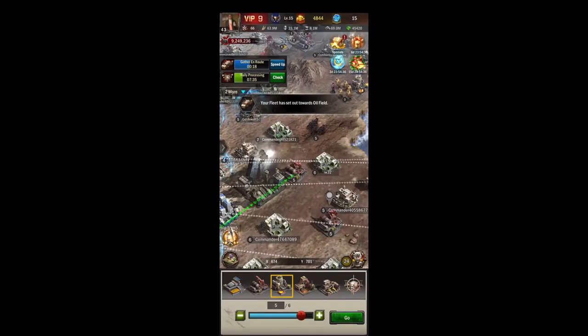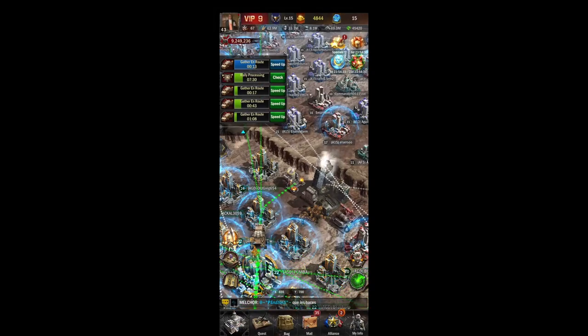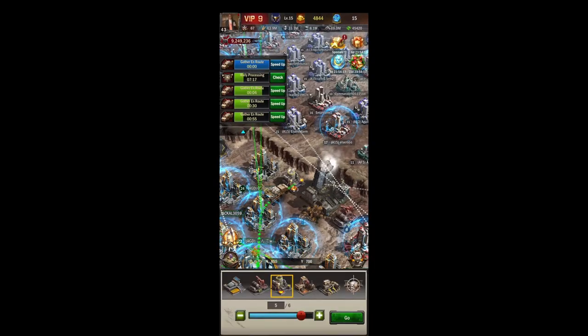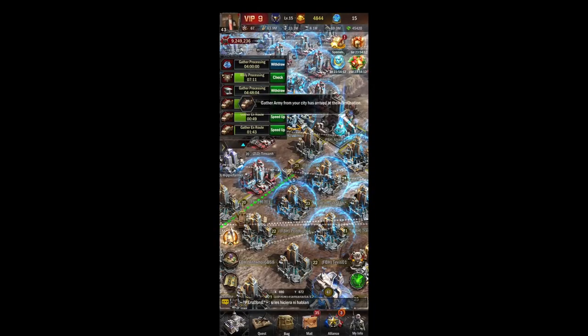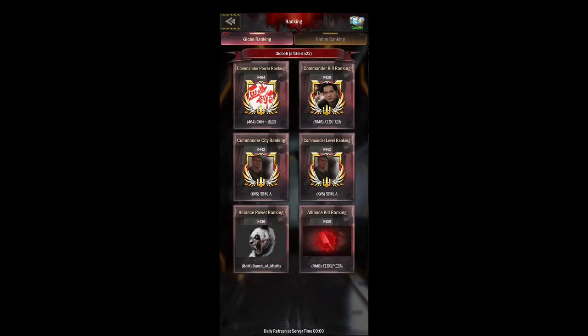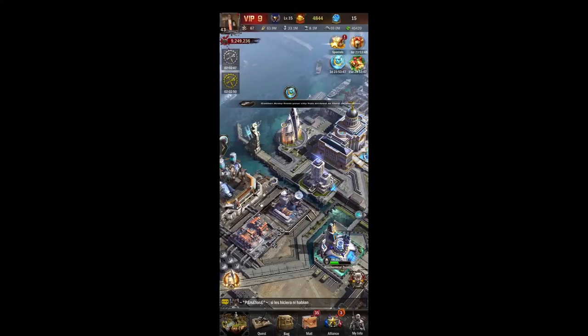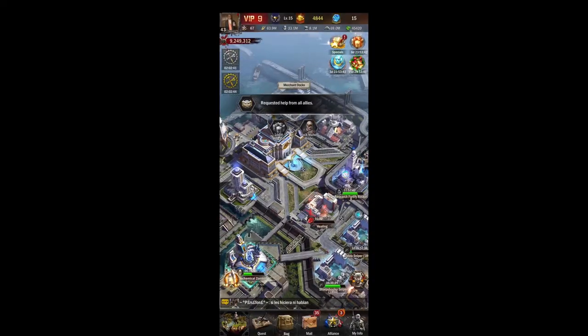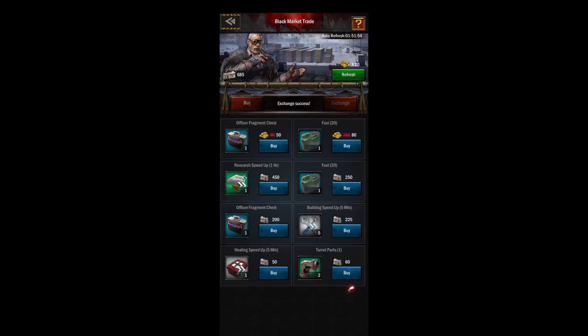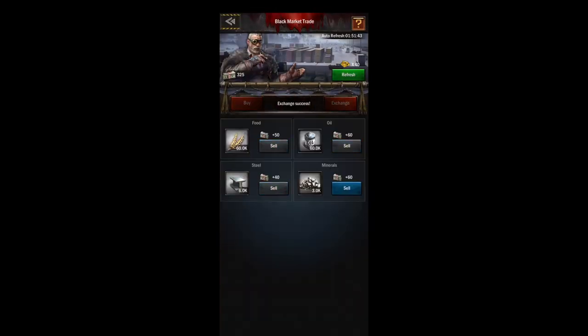Some other things to note: if you go ahead and do your gather — food, oil, steel, mineral — before the server reset, then you can start your day by recalling and going ahead and finishing those quests. Otherwise, you can just do your minimum requirements: send out for 25,000 food and oil, 5,000 steel, and then do those while you're doing your ruins and maybe some other things.